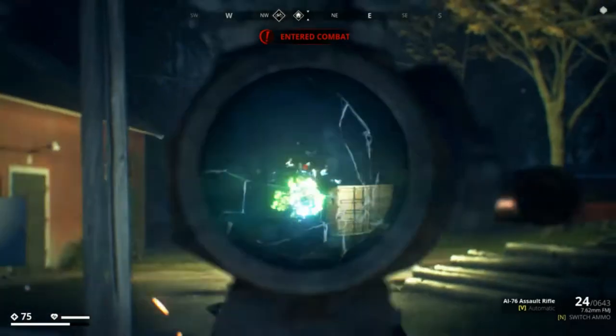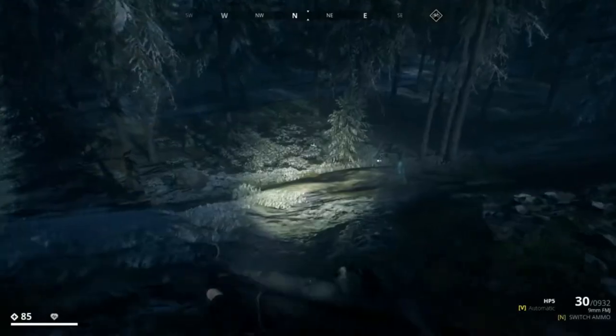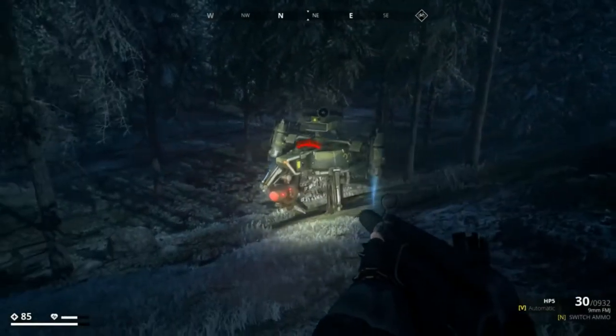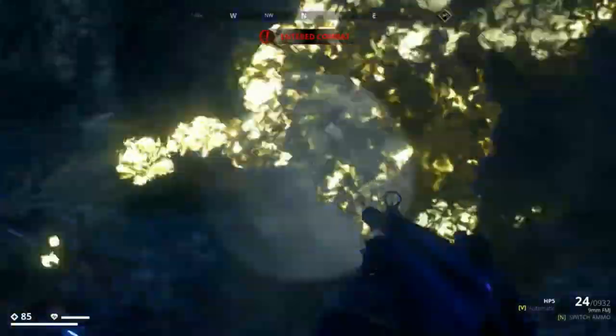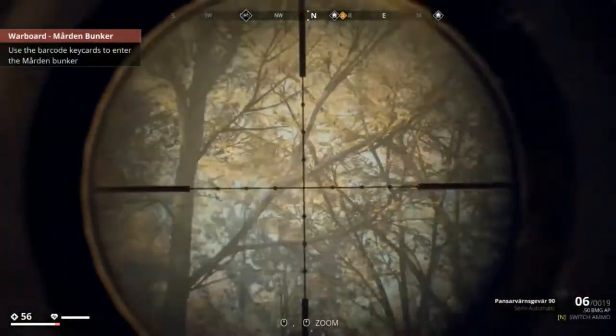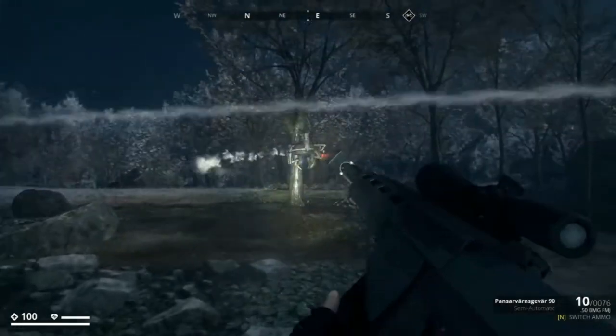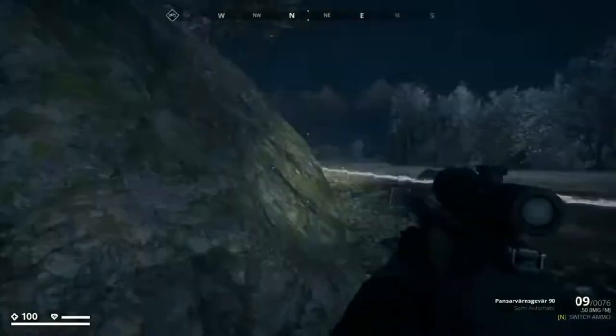Seekers are like ticks. They are easy to take down but make sure you do it quick, otherwise they will sound an alarm alerting all the robots in the vicinity. So taking out the alarm module on its head should be a priority. Besides that, a well-placed sniper shot to the thruster should do the trick.